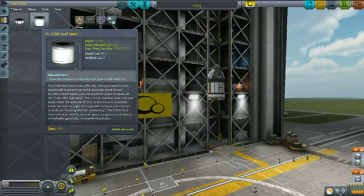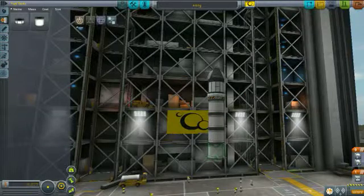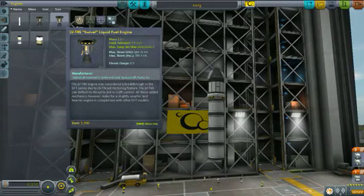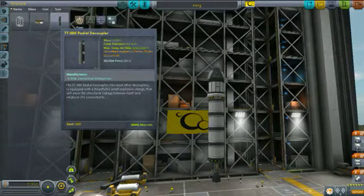Actually, screw it — we're going to go four on this thing. For engines we're going to take the Swivel. The Reliant goes faster but the Swivel will help us with turning because we're going to want to turn when we're entering space. Going into structural, we now have what's called a radial decoupler — and this is what you want to put your boosters on. With the radial decoupler you basically strap your rockets onto this and when you no longer need your boosters you hit the space key.